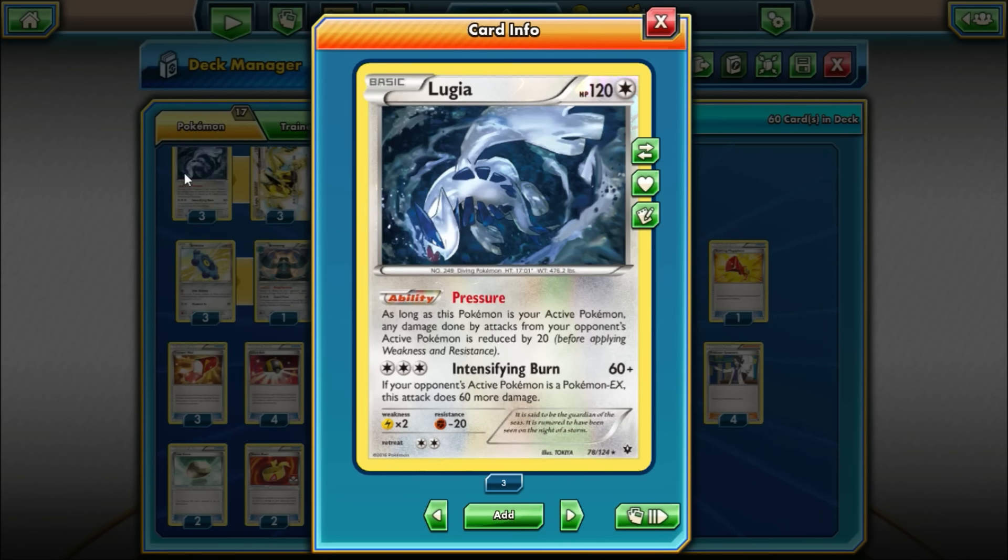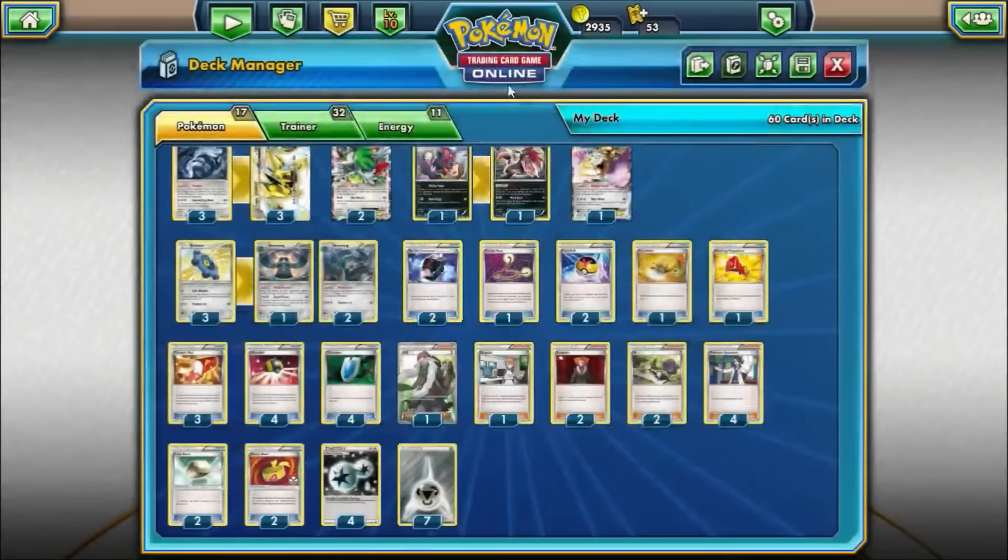It has just two retreat costs, which is not the worst thing ever because we play 4 DCE in this deck, so we'll be able to retreat when we want most of the time. Lugia on its own is actually a very underrated card from this set, but we're taking a look at it for the Break.